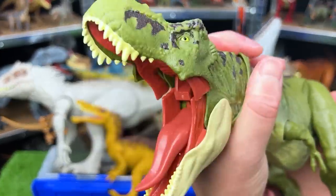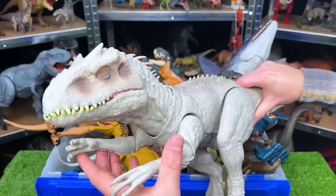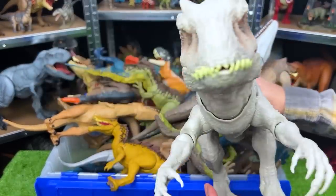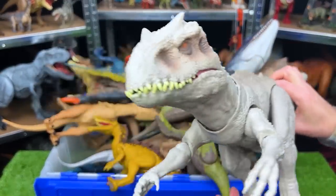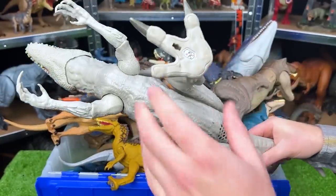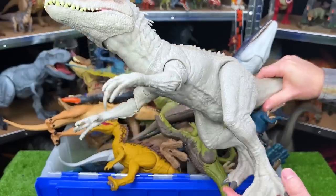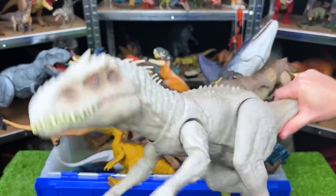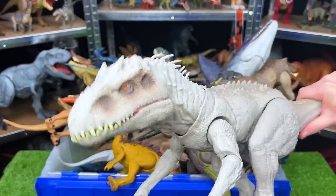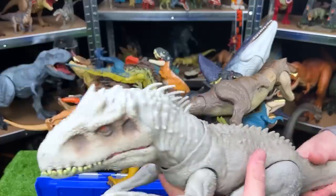Here we've got a dinosaur that you can't find in real life but I'm sure it would be an apex predator if it was real — this is the Indominus Rex. This is one of the big figures; you can see that it's pretty adjustable. You can move the legs into different positions and that causes the dinosaur to look up and down, and you can see it moves its neck back and forth like that. This figure also comes with two action buttons — one for the chomping and one on the back for the slashing action.